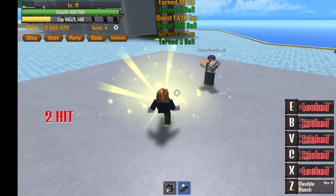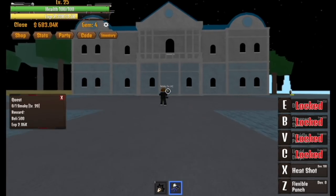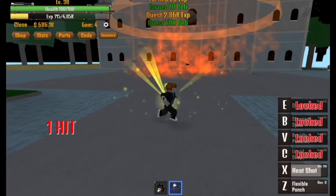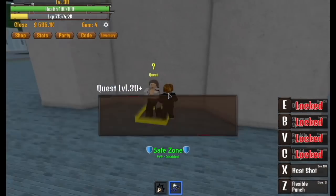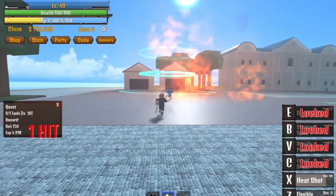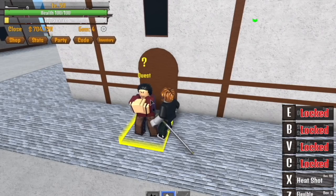When you reach level 25, you will be unlocking your heat shot, your second skill. If you don't have this, it's okay. Just level up until you reach level 30, and next up is Tashi — defeat Tashi. There's a chance that you can get the Tashi blade here. And when you reach level 50, you are done with the first island. Next up, the pirate island.